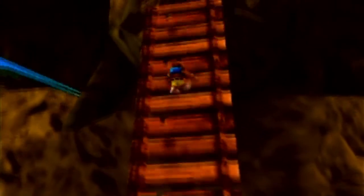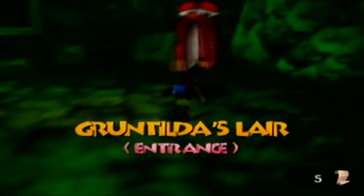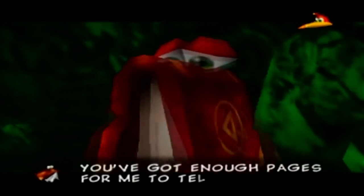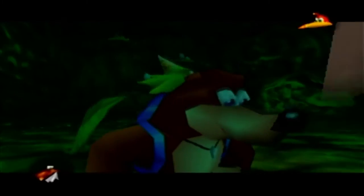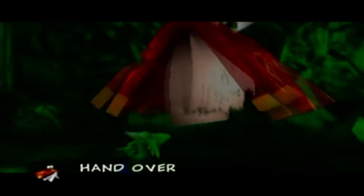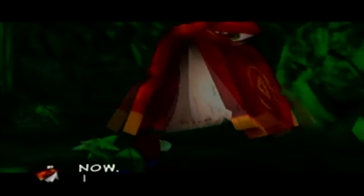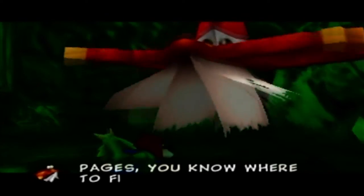This next cheat is a very, very good one — you're definitely going to want this, it's quite helpful. Cheeto confirms we have enough pages for a new secret cheat. We hand over the pages, and he reveals his third cheat: Fall Proof.